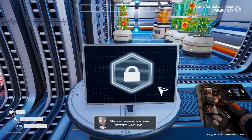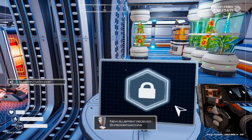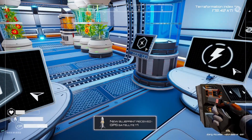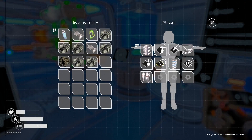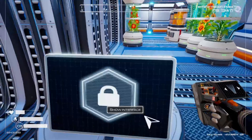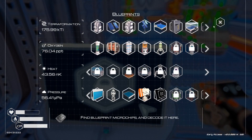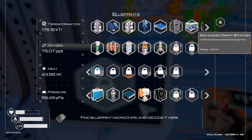We got a shredder machine. Ooh, an advanced crafting station. We got the advanced crafting station because we went over 175 - that was not from the blueprint. But we need one of these right away. It takes 12 and a half power. Do we have excess power? We do.